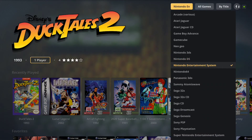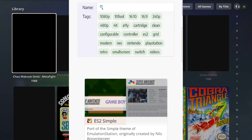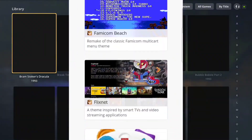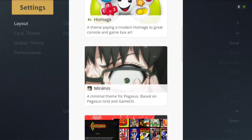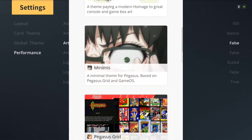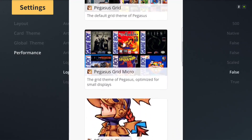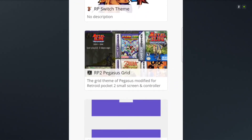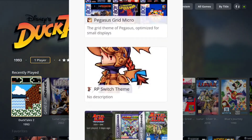As I find interesting ones, I will make sure to share them with you. You can go ahead and download this theme on the Pegasus front-end website — I'll post a link in the description of the video if you need help finding it. In that link you'll also be able to find the other themes that are available as well. There are a lot of really nice ones to choose from, and they don't take up a lot of space, so feel free to try them all. Thank you very much for watching and have a good day.